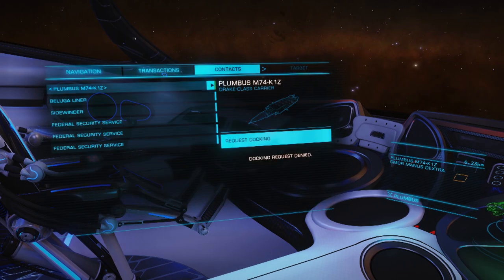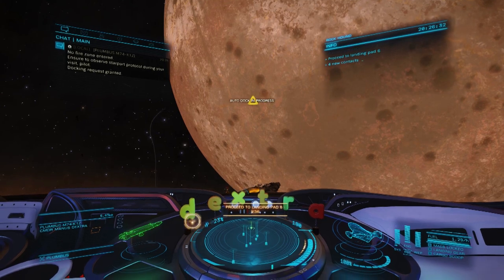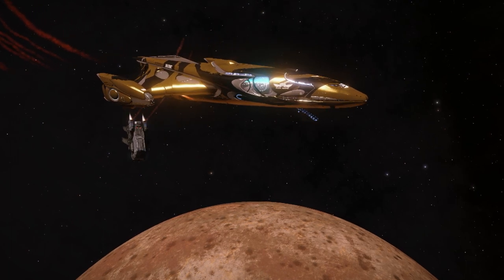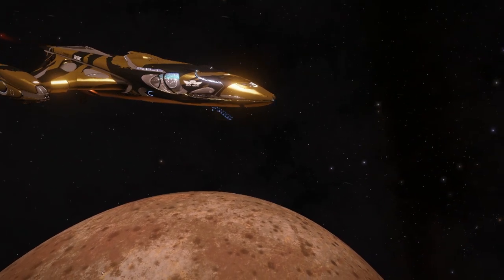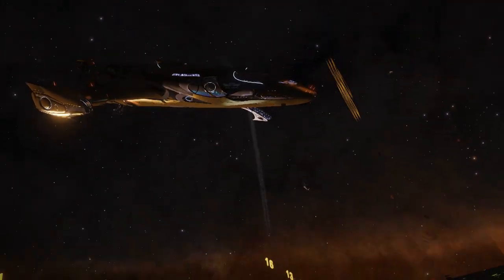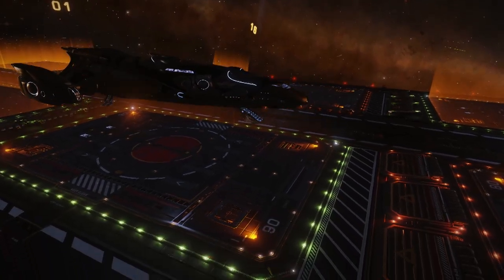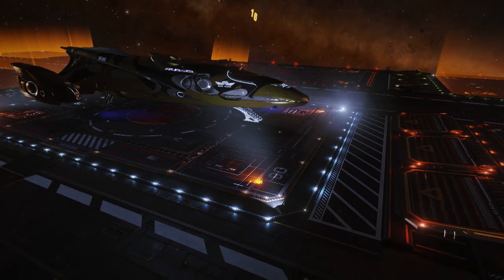Then I did a bit more searching to find a system where I could buy fuel. You should be able to find fuel for sale in systems with a refinery economy, and systems with higher populations should have more on offer. I chose Phong Wang because it's close to Jameson Memorial, where all my ships are stored. I had all my ships transferred while I made about 10 trips hauling fuel in my Cutter, which I refitted for maximum cargo capacity. I ended up buying about 9,000 tons of tritium at about 42,000 credits per ton, for a total cost of 378 million credits.